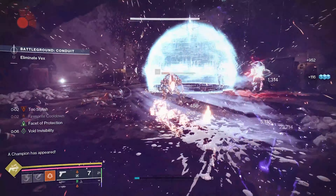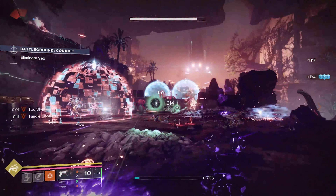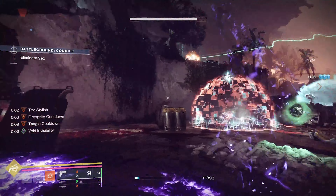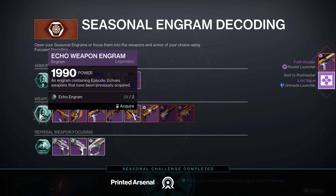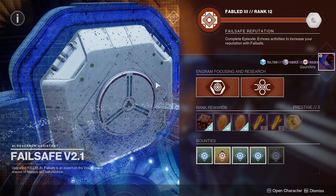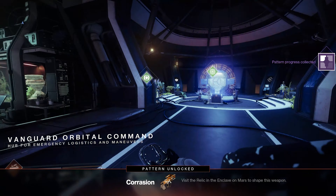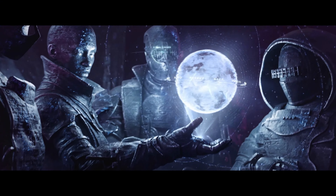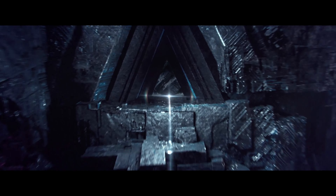That's everything for week one of Echoes Act 2, and you definitely need to get this sidearm ASAP — it's giving The Call and even Indebted Kindness a run for their money. If you have a bunch of extra engrams, the best method to get both of these converted to red border patterns is to just decode your Echo engrams one at a time. You may be able to focus decode after week two, but if you just have to have the pattern now, this is probably your best bet. And that's this week in Destiny 2. If you still haven't gotten Khvostov, we have a walkthrough for that. For more on all things gaming, keep it right here at IGN.